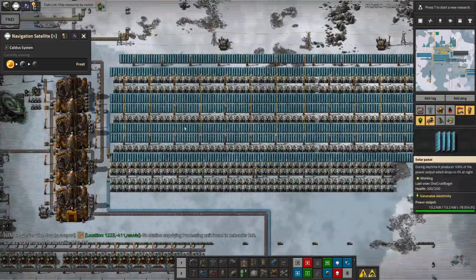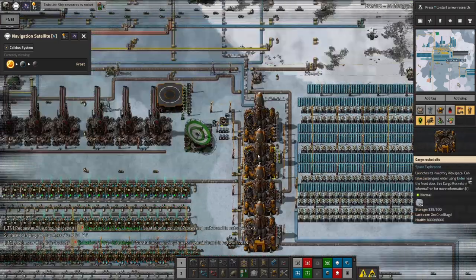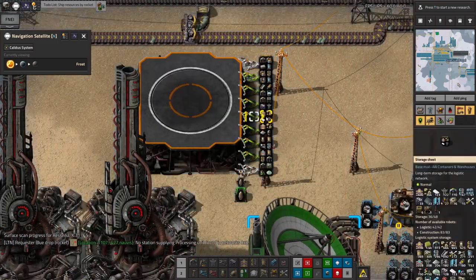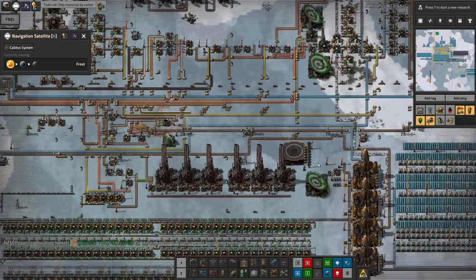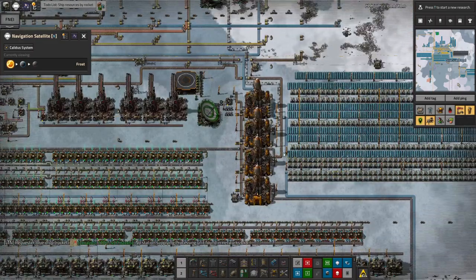Another possibility would be to put in some more solar panels, but there are only 27 of them in my inventory. Solar power isn't particularly great out here because we're so far from the sun, so I think that's probably not going to help a great deal.